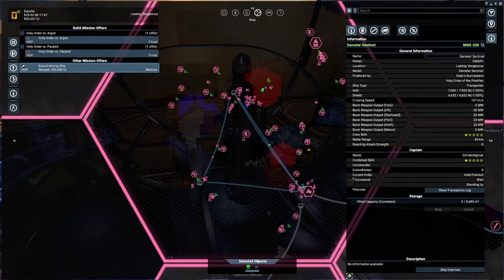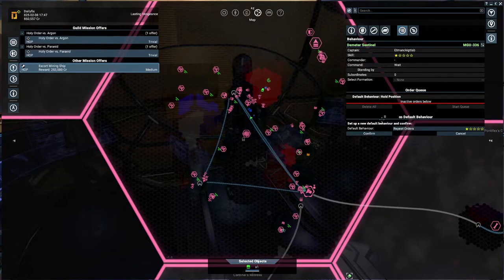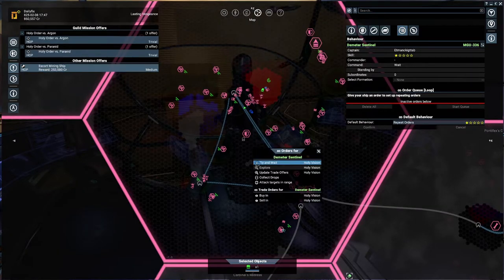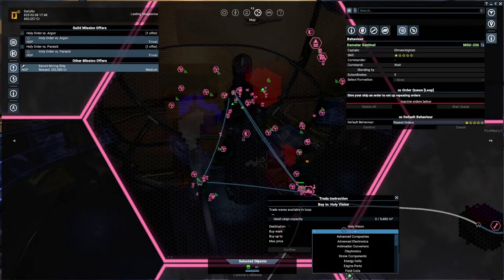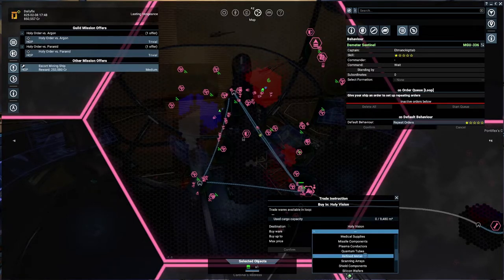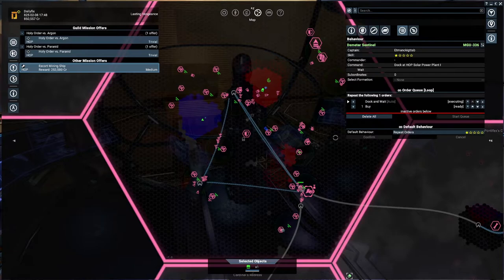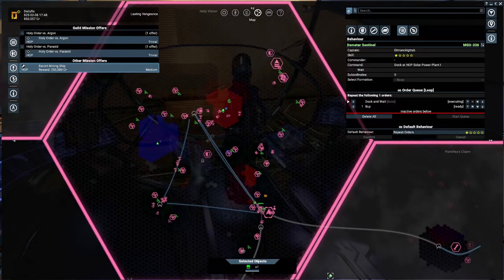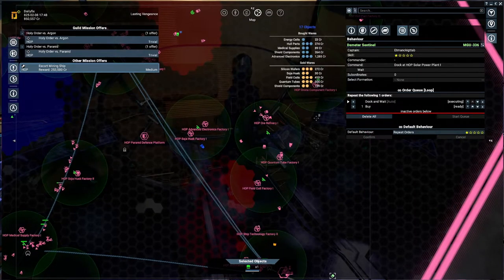My ship has been exploring the entire system. Let's do what the title is supposed to be about - repeat orders. Confirm, and we're going to be buying refined metals. I want to bring it all the way up. Let's turn on our filters and go with refined metals - this ore factory will have it. There we go, refined metals - it has a price of 580.